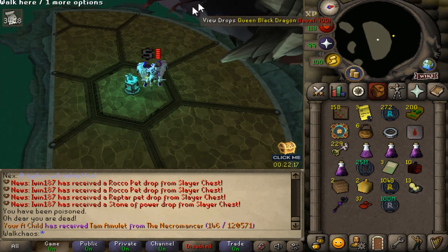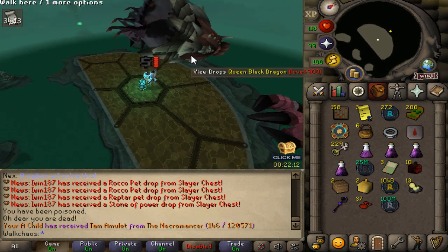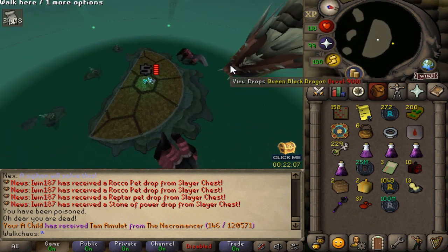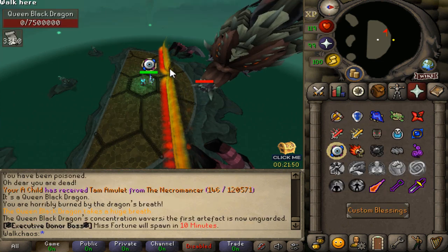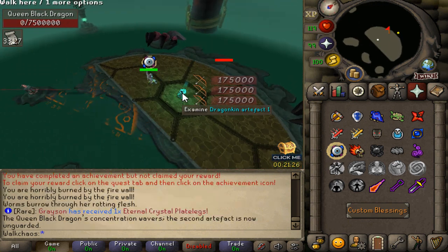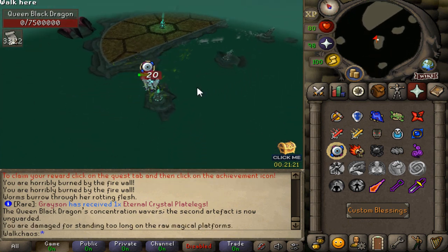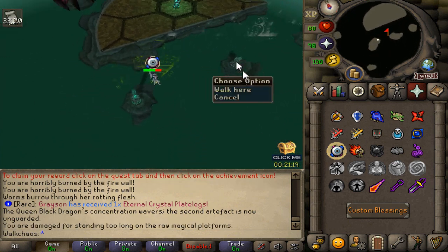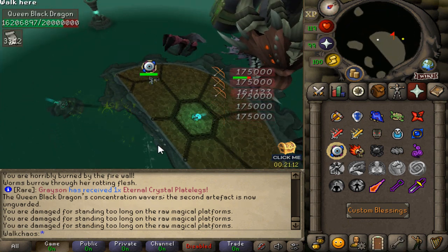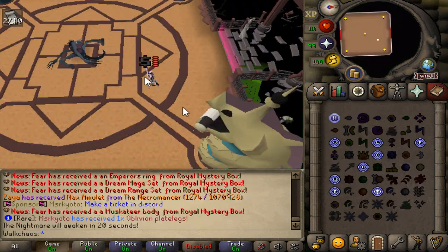Next on the list, Queen Black Dragon — also fully included and completely customized drop table. Absolute awesome and iconic boss you'll be able to grind on Redemption. Similar to the normal version, you have all the different paths you have to activate after you kill her. You need to activate each one to trigger the next phase — I think it's four in total. After you do all of them, you complete the kill. All the mechanics are working perfectly fine, as you know from normal RuneScape, which makes this game so much fun.